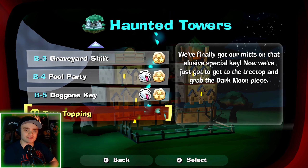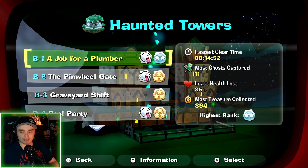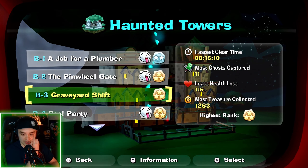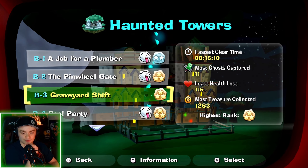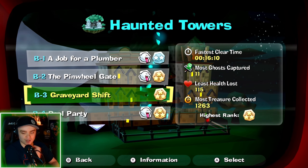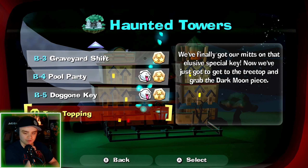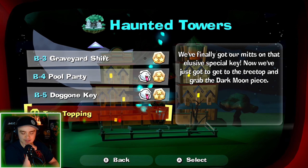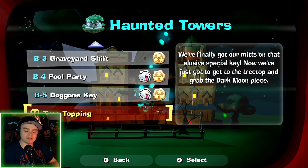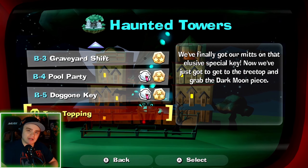All right guys, in the next episode we are going to be doing the boss level Tree Topping, and I'm also going to try to get a three star rank on 'A Job for a Plumber' and get a boo from the Graveyard Shift level. I think that's gonna be it for the haunted towers area besides the bonus level after we get all the boos, so that should be very good. Anyway, see you guys later — make sure to come back next time for more Luigi's Mansion 2 HD!